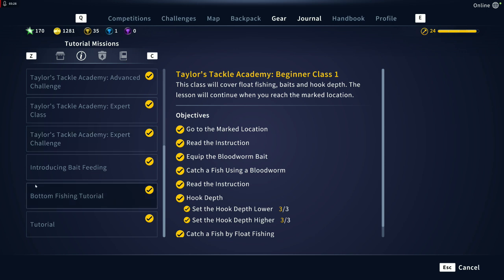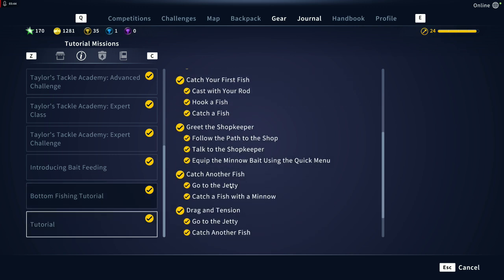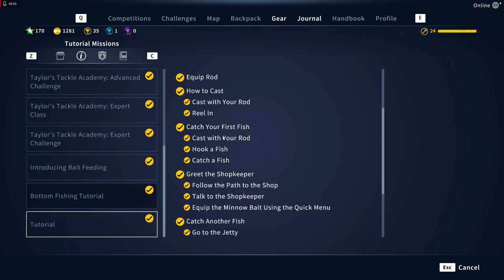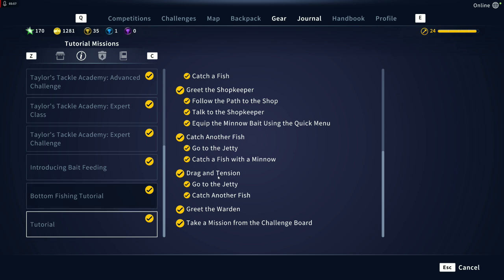Don't worry about the Academy stuff yet. You're going to do the introducing bait, bottom feeding, and bottom fishing tutorial missions — those are the three you'll do. Really you don't even have to do those first two, just the main one and you should be set up. Basically, you're going to catch about three fish for the tutorial, and that's when you stop.